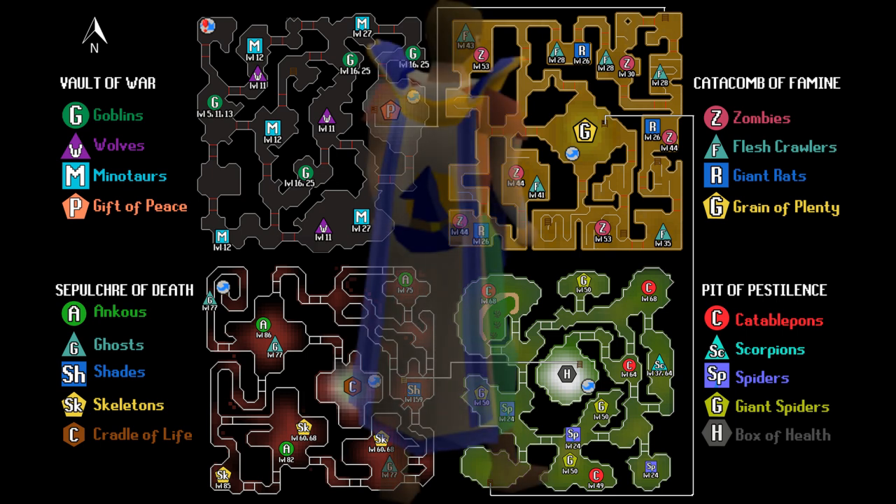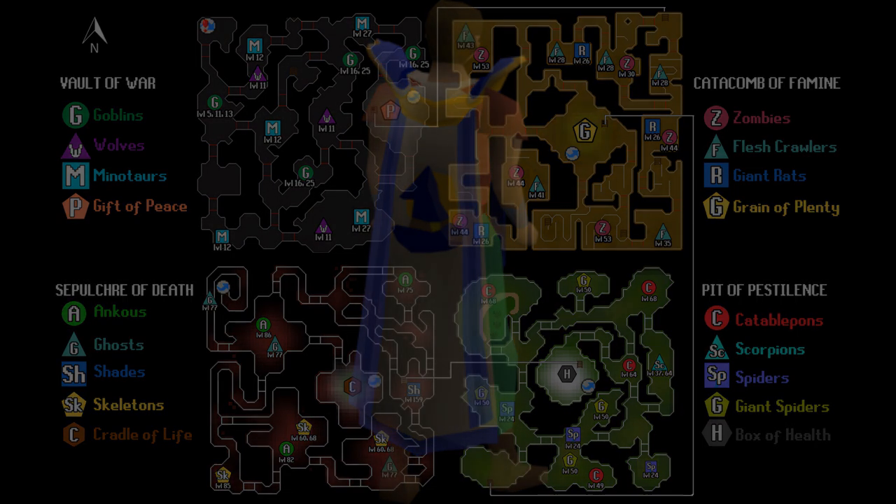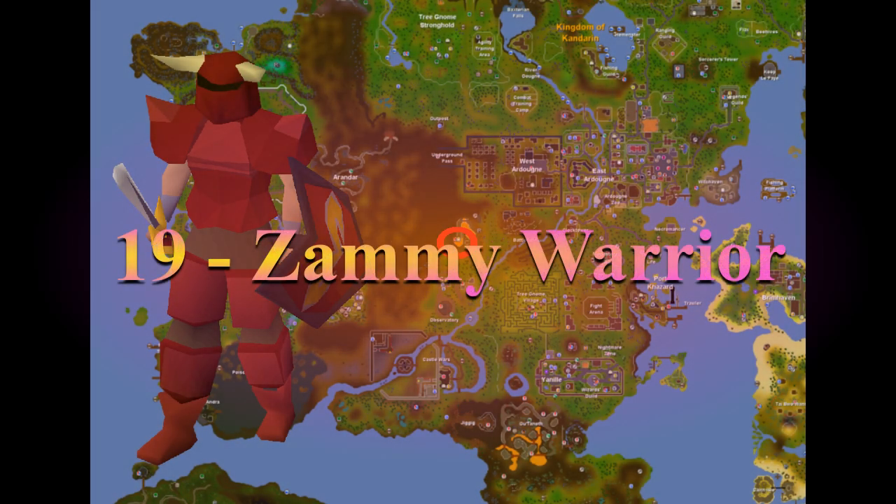Next up I recommend training your magic, as the sooner you can get to level 55 and be able to use high alchemy, the faster you're going to make GP. This one is not just a good money maker but it also lets you train up your magic at the same time, and it's the Zamorak Warriors.